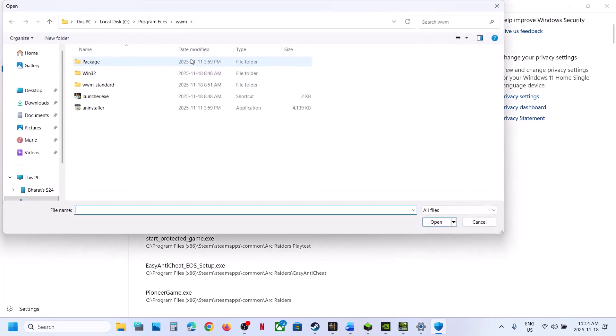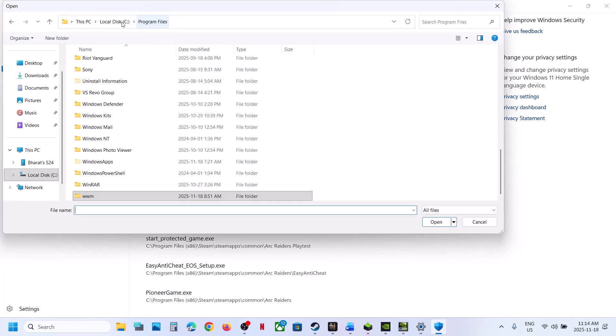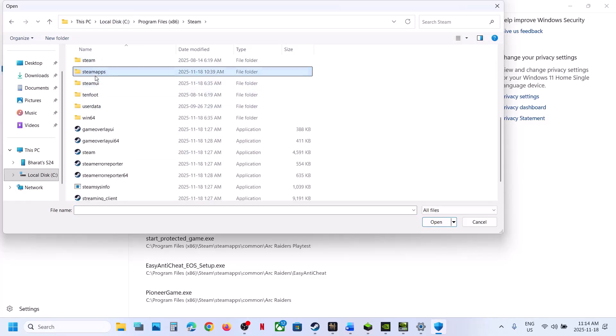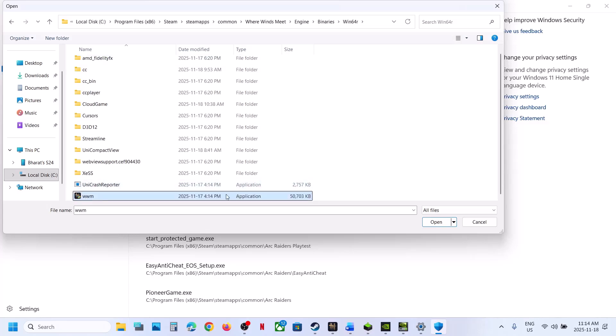Click 'Add an allowed app,' then click 'Browse all apps.' Go to the game installation folder — wherever the game is installed. If installed from the website, select the game EXE file and the launcher, then click Open. If you have the game on Steam, go to Program Files (x86), open the game installation folder, navigate to Engine > Binaries > Win64, select the game EXE file, and click Open.